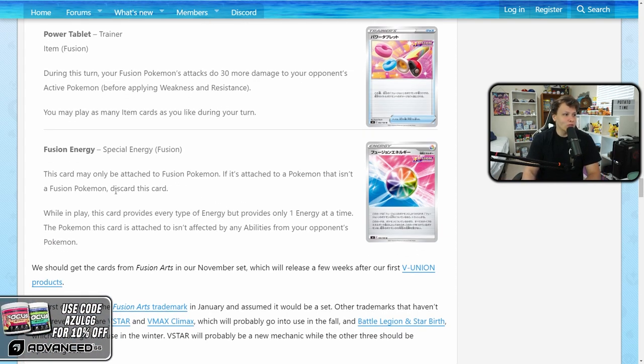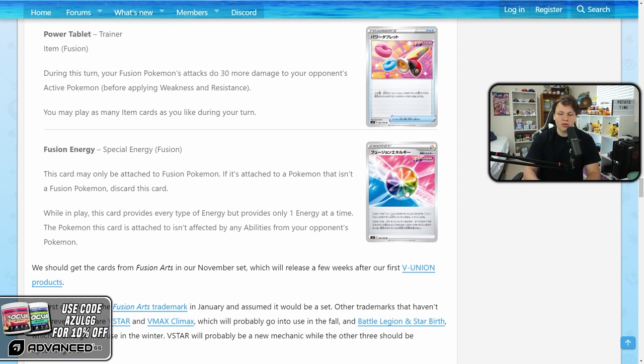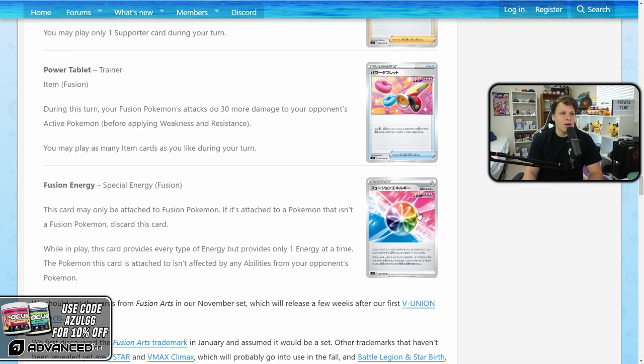Finally, Fusion Energy — this can only be attached to a fusion Pokemon; if it's not attached to one, you discard it. While in play it provides every type of energy, but only one energy at a time. Importantly, the Pokemon this is attached to isn't affected by abilities from your opponent's Pokemon — another way to shut down quick shooting Inteleon. We're a couple sets away from this card, but it's definitely very strong against quick shooting Inteleon right out of the gate, preventing those pings on whatever Pokemon you don't want damaged.